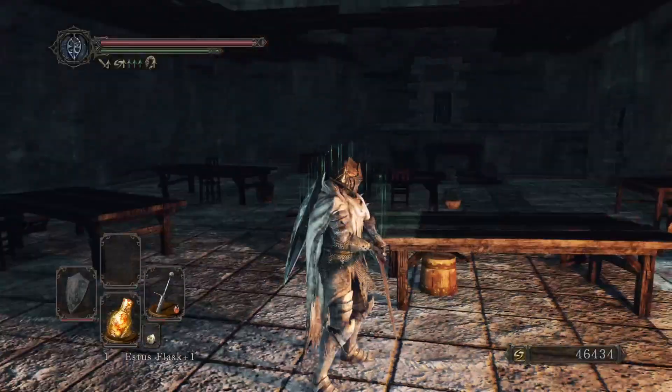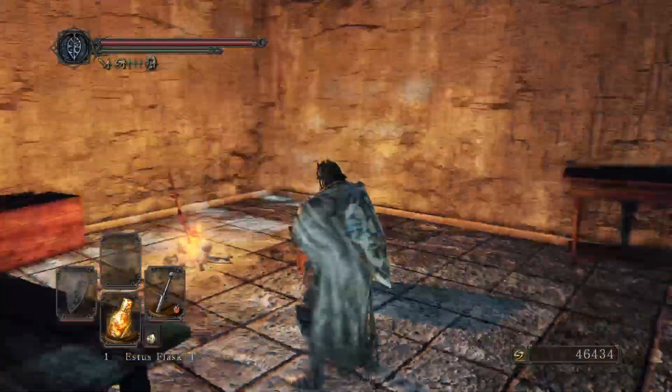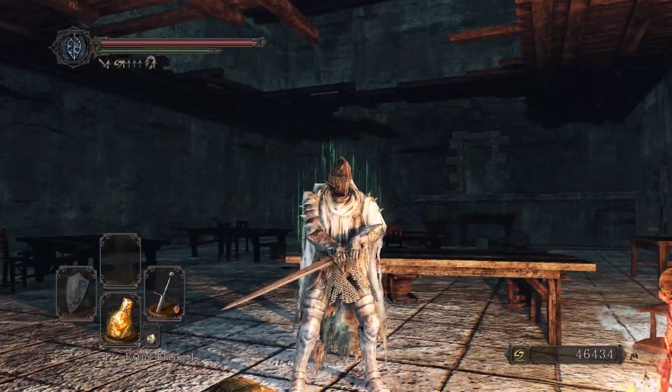You go down here, use the Pharros' Lockstone — this item right here. Pass through the door and there's a little guy telling you to protect the bell or join the Bell Covenant. Once you activate the bell, a gate will open, you pass through, and you fight the gargoyles. At any rate, I'll see you guys in the next gargoyle boss fight — thank you for watching.